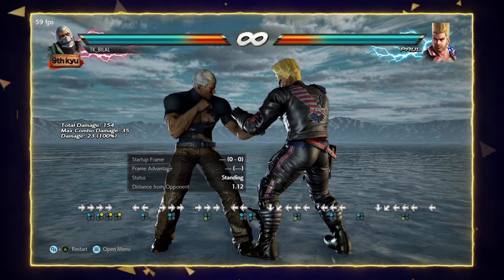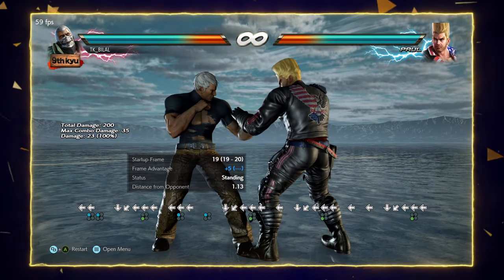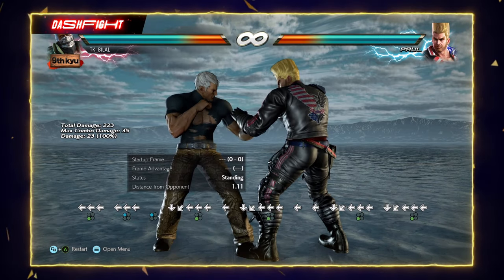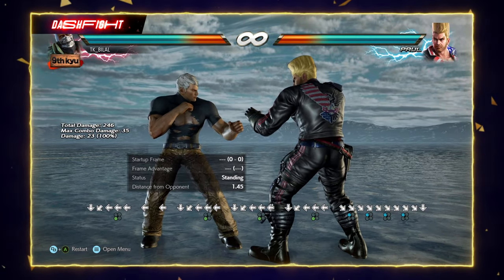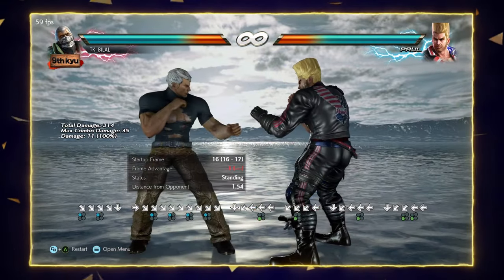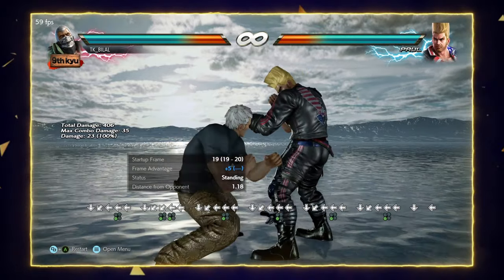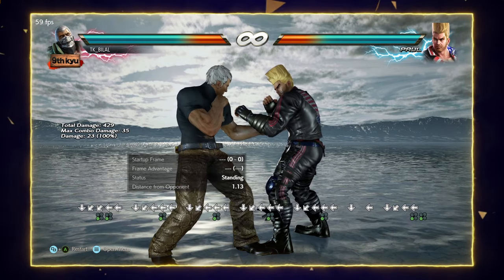Soccer kick is the second key move in Bryan's game plan. It's a 19-frame starting move — slow, but gives plus 5 on hit with good damage. After landing it, your opponent cannot even jab back. You can follow up with down 4,1,1,1,2 or down back 3. Sometimes I do soccer kick again to keep plus frames, since the opponent knows they can't act after getting hit. But remember — if it's blocked it's minus 13.